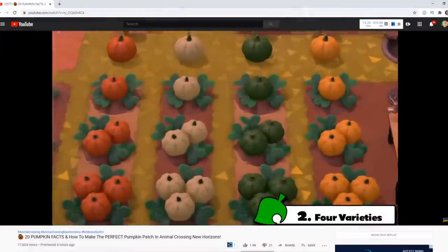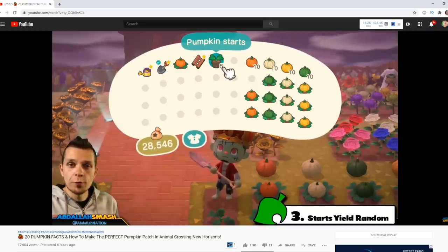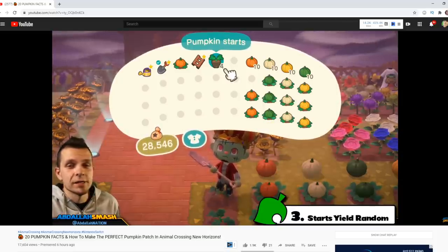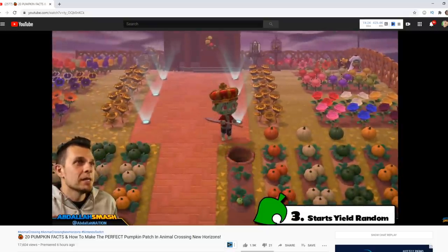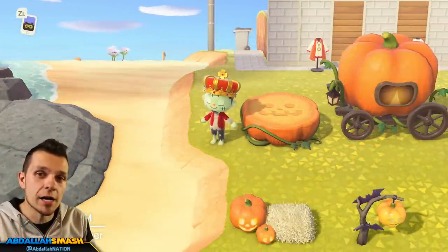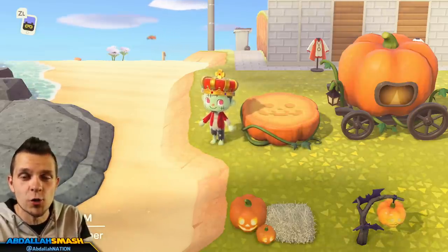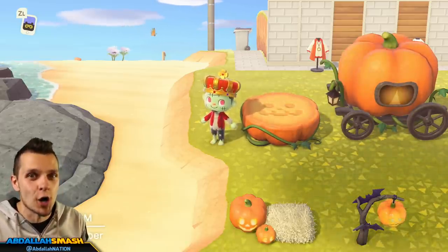Now that you have all the DIY recipes, or at least know how to get them, you're going to need to learn how to get all the crafting items. A majority of these crafting items are going to require orange pumpkins. Specifically, if you want to craft one of each, you'll need over 80 orange pumpkins. I kindly refer you to the 20 pumpkin facts video I made, which has everything you need to know about the life cycle, the different varieties, and much more — link in the description below.